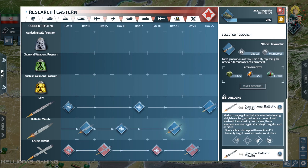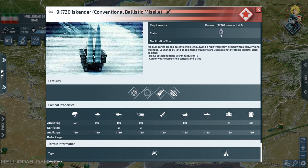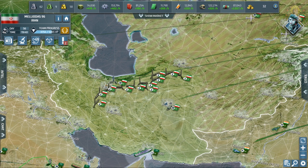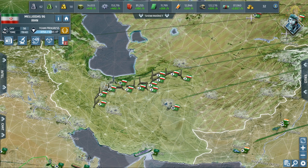Let's compare the stats. The conventional ballistic missile at maximum firepower deals 50 against infantry, 150 against armored, 150 against aircraft, and 25 against buildings. Nuclear is far superior: 60 against buildings and 375 against infantry. It's amazing — that's the difference between conventional and nuclear.